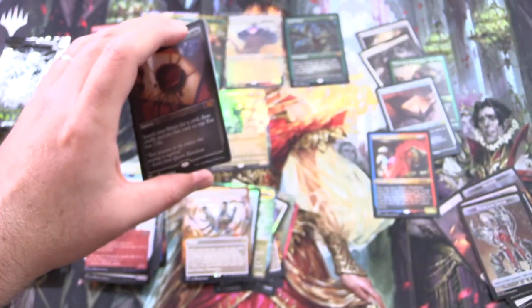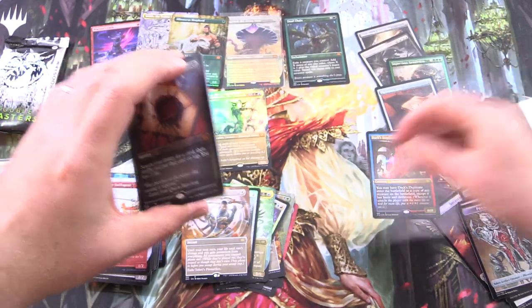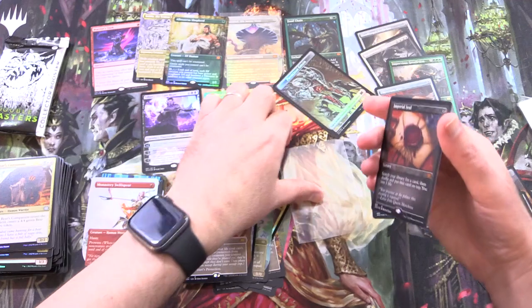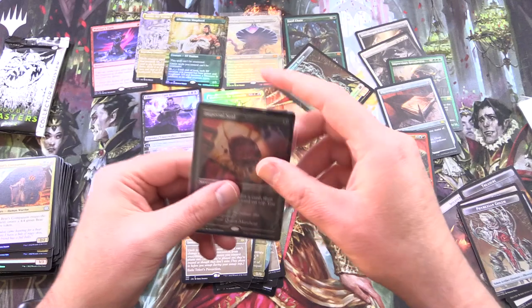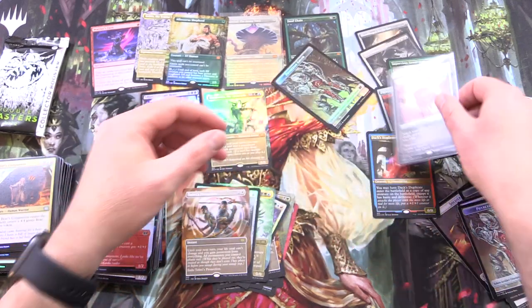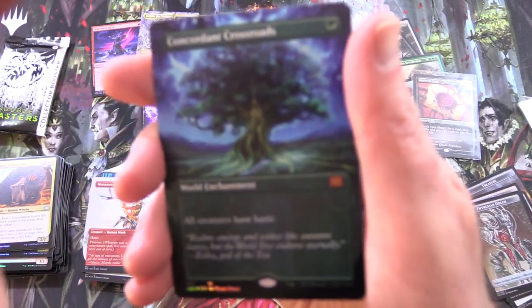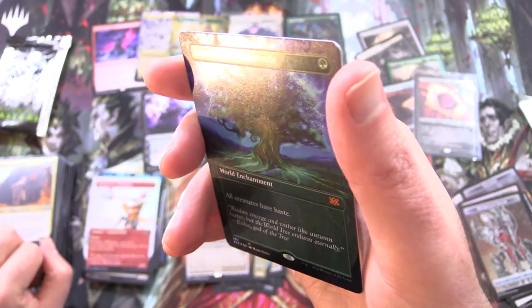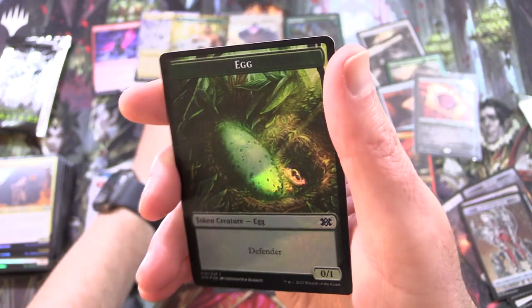Sleeves — I need the sleeves quickly! We need to put this in a sleeve, and we'll look at what else is there after. This is — is this like the best pull in the whole set? What is even happening? This video may well be the best video in the history of the channel. And Concordant Crossroads as well — another Mythic — and an egg token, and Phyrexian Golem.